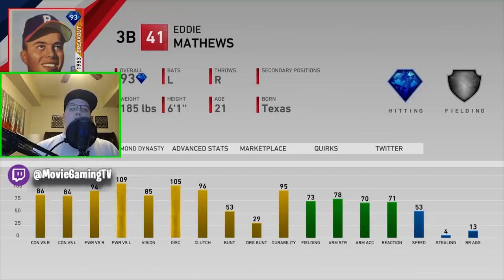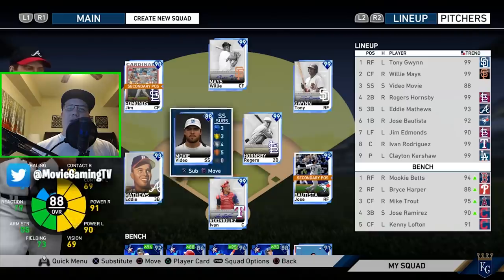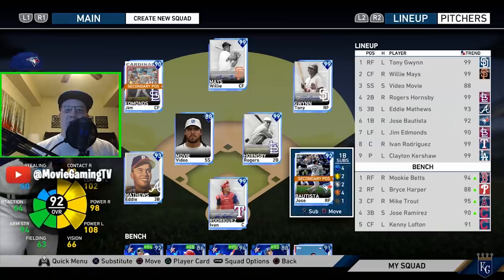Eddie Matthews is taking over at third base: 86, 84, 94, 109 power versus left, 53 speed. I'm not too great with Eddie, and I might be looking at Brooks Robinson with my next level 100 reward just because he'd be so good defensively. I also might get Frank Thomas and move Bautista over to third base — just something I'm thinking about right now.